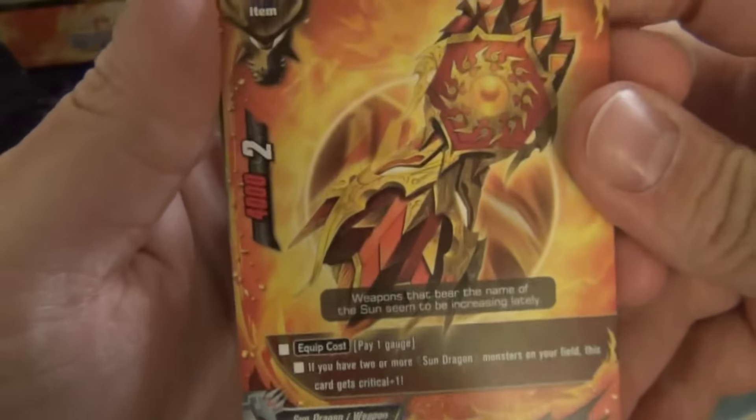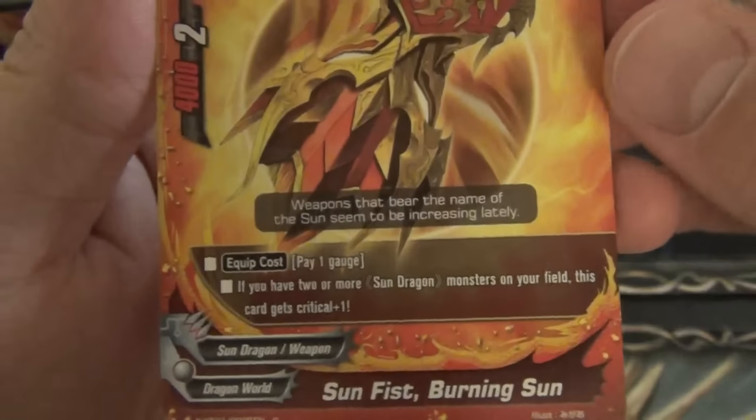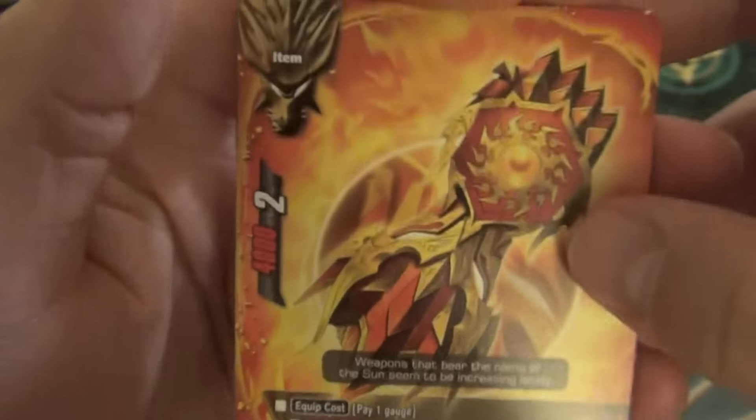Sun Fist Attribute Weapon, 4 with 2 crit, 1 engage. If you have 2 or more Sun Dragons on your field, this card gets plus a crit. That's nice.